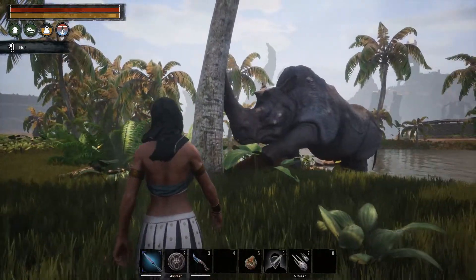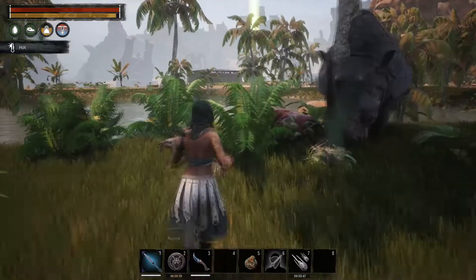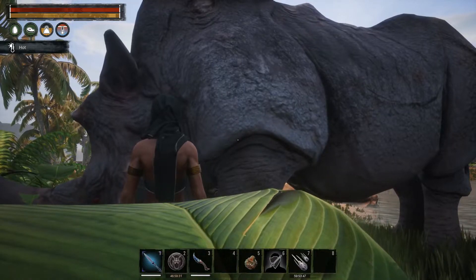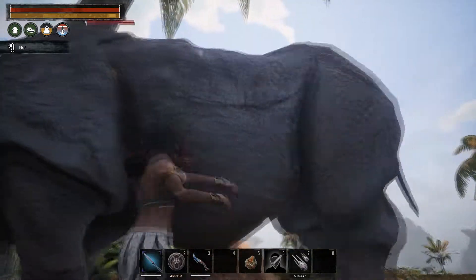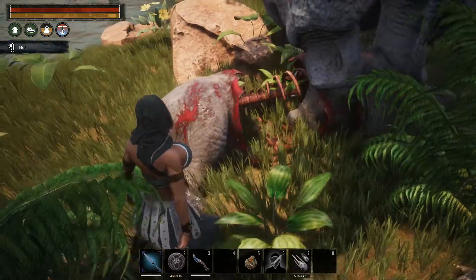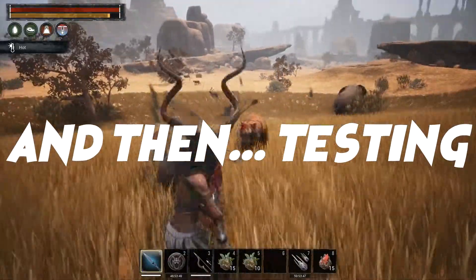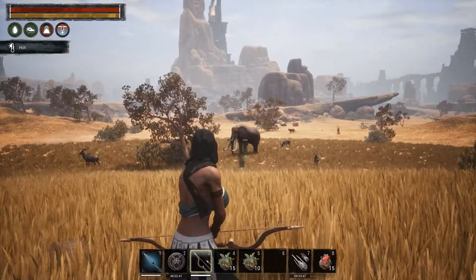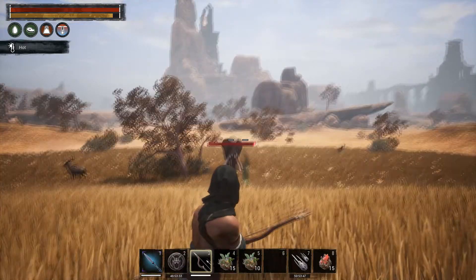Are you serious? It affects bosses too? The lore item apparently works on bosses as well. I also forgot — corpses are a thing now; there are wild corpses. So I placed down a bunch of lures by this elephant to see if it keeps it distracted while I hit it from far away.